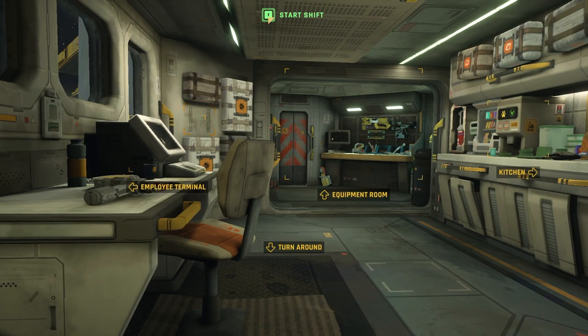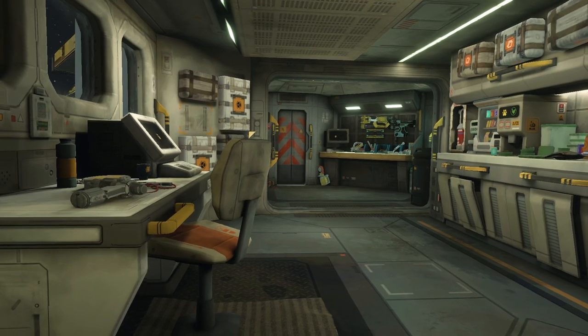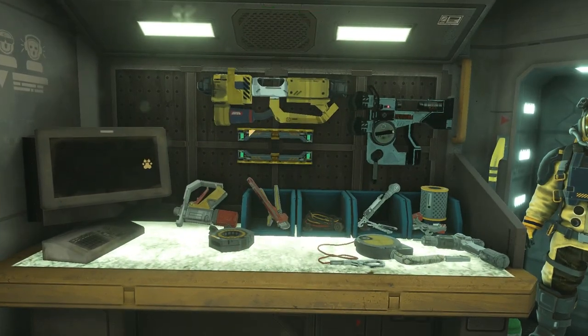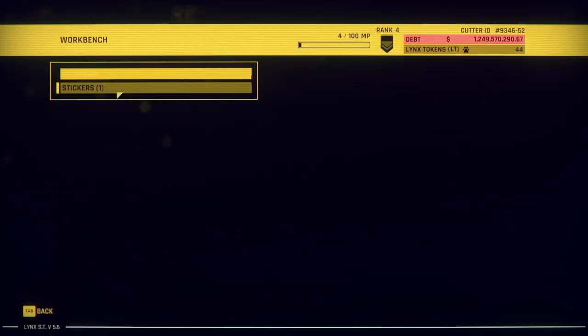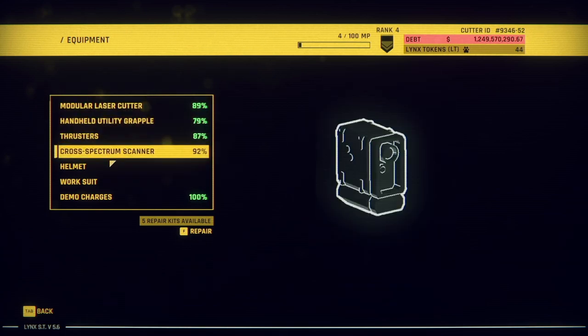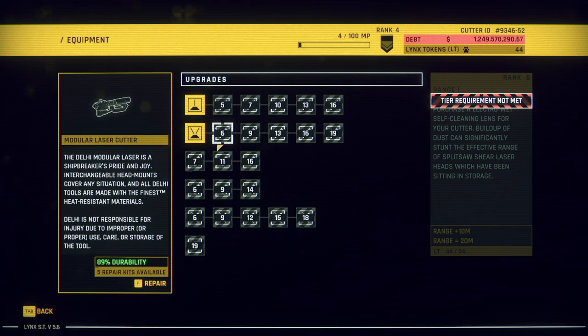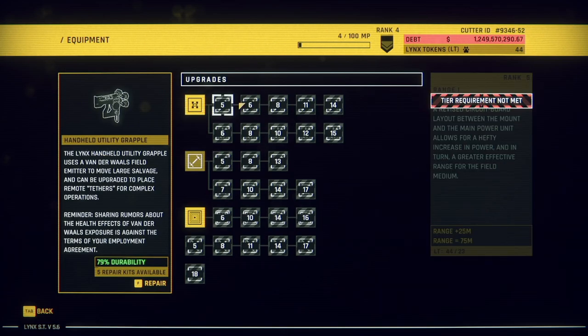I guess you can just start the shift straight away, right? Which is cool. However, we did unlock Dudakins tethers or something, right? Well, we should be able to unlock them. This menu's so dumb, having to go in and out of each thing.